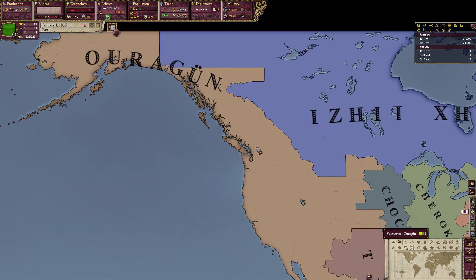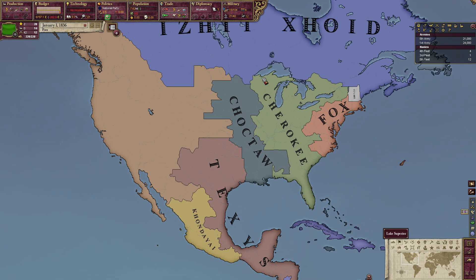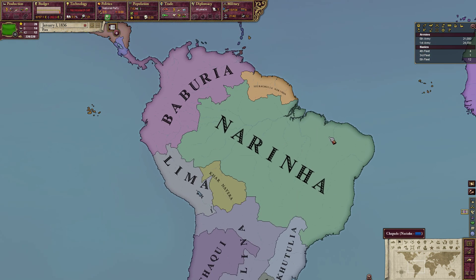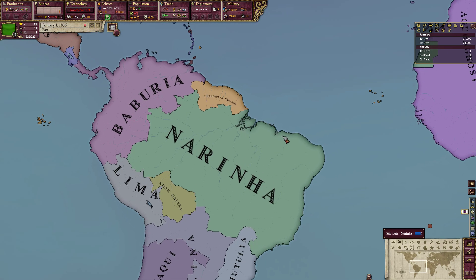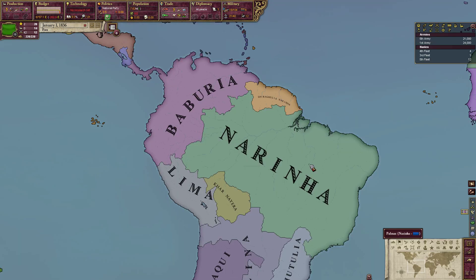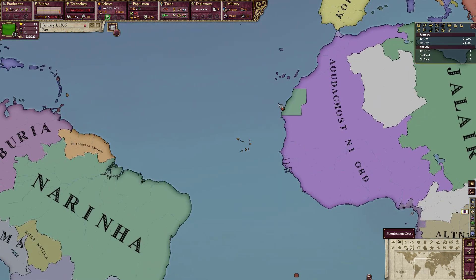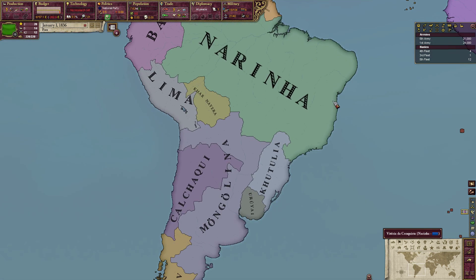I'm not sure which nations you would like to see succeed the most, but feel free to suggest stuff for those. I like Oregon, Texas, Choctaw, Cherokee, and Fox - preferably I'll make stuff for all of them, but I want it to be random. In South America, it would be interesting if it was Nariña versus Baburia. Nariña has a democracy with the Liberal Party and I've been tweaking the migration a bit - migrations are now way heavier, with more people migrating and they prefer to migrate to nations that fit them. Some will go to Baburia in case they like absolute monarchies with conservative parties, but most will go to Nariña because they are a liberal democracy, pretty much the only one of its kind, the ones in Europe having been destroyed since long ago.